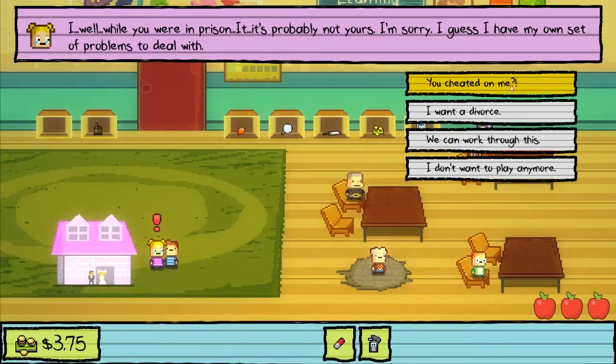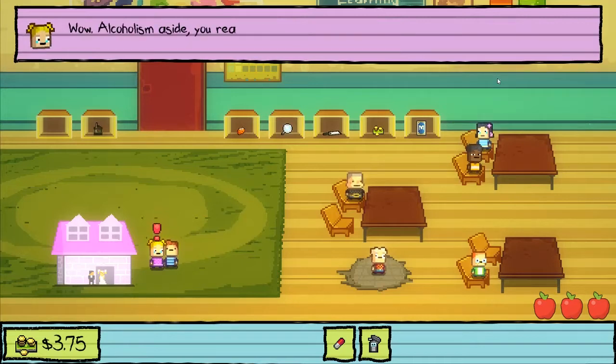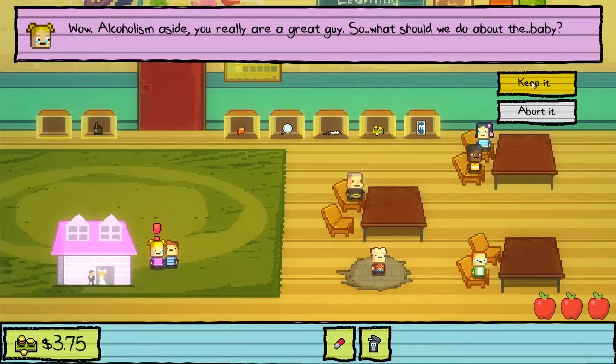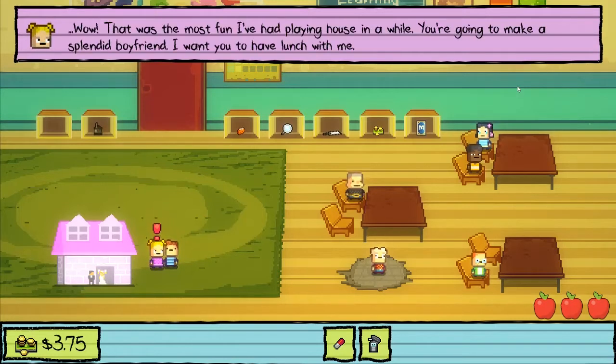You can't be a father when you can't even take care of yourself. Be a father? Well, while you were in prison, it's probably not yours. I'm sorry, I guess I have my own set of problems to deal with. You cheated on me. We can work through this. You think so? Yes I do. Alcoholism aside, you really are a great guy. So what should we do about the baby? Keep it. That's so wonderful. That was the most fun I've had playing house in a while. You're going to make a splendid boyfriend - I want you to have lunch with me.